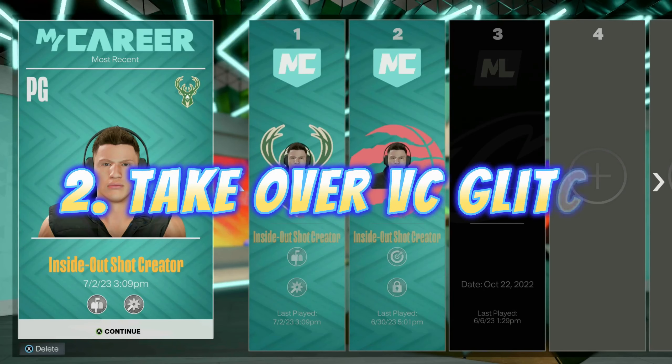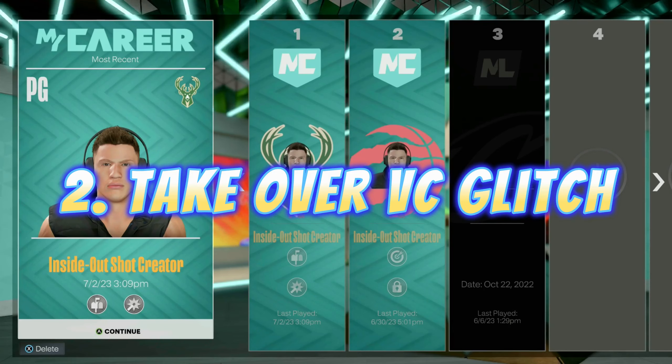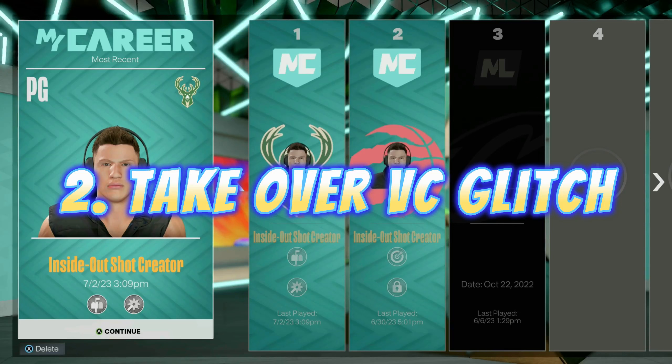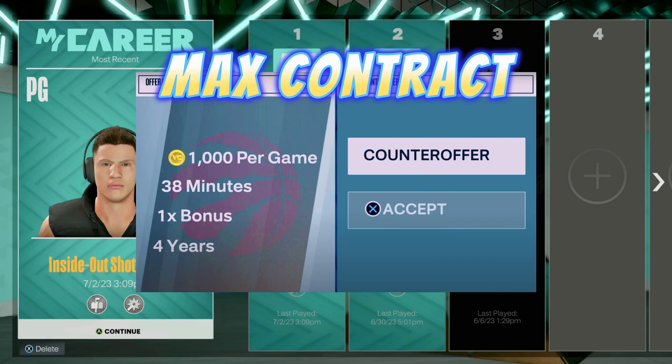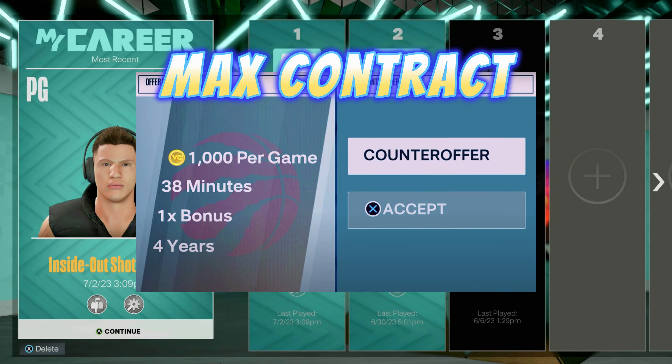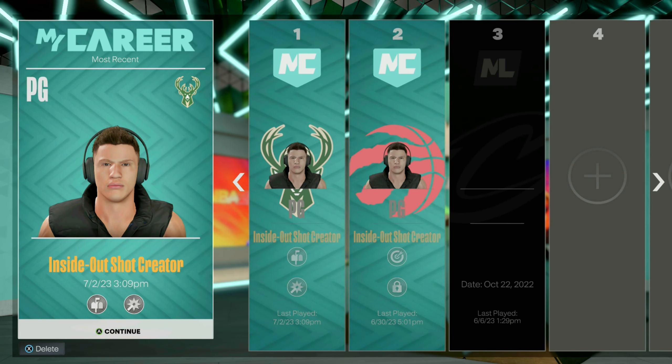For the second foul-out glitch, you want to get takeover and then foul out. This glitch also works best if you have a player with a max contract — again, to get a max contract you have to win the Finals and be Finals MVP, which gives you 1,000 VC each time. Load up your best player in the Neighborhood that gives you the most VC per MyCareer game.